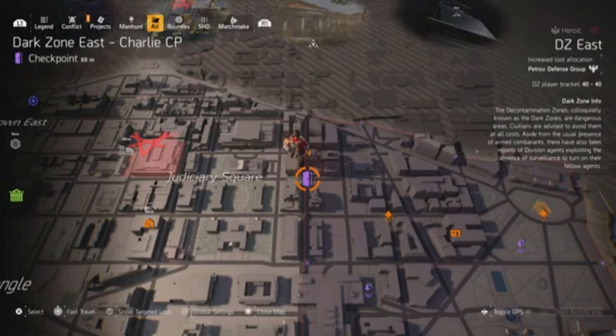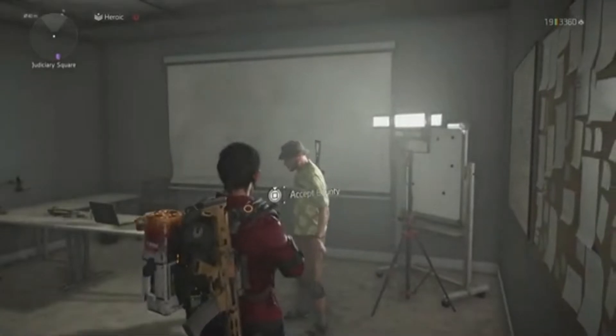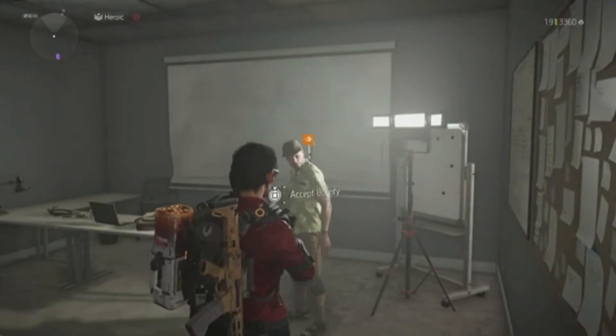As you come out from the checkpoint into the light zone, turn right slightly and you'll see a building with some scaffold. Climb up the ladder on the scaffold, jump through the open window, and you'll find the Snitch. This is one of the best places to find him, so let's speak to him and find out where Cassie is this week.